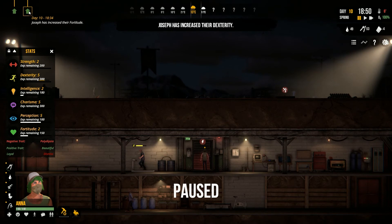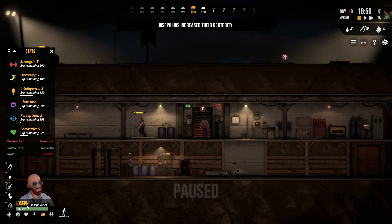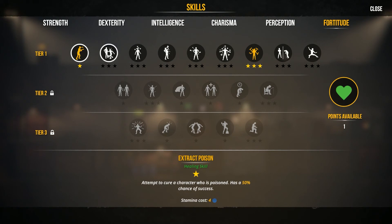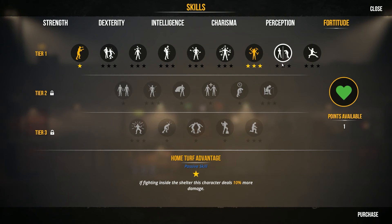Joseph increased both dexterity and fortitude — what? That's actually cool. We need sleep. Skills — fortitude and dexterity. So I've got the poison thing. Pain resistance. Daze — I think not getting dazed is probably a good thing. Bonus damage might not be bad in the shelter. I'm going to go for daze — buy that. And your dex went up.